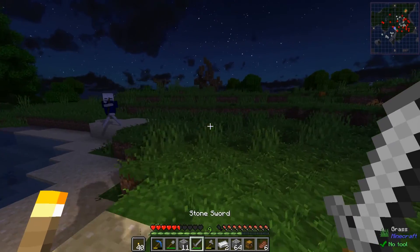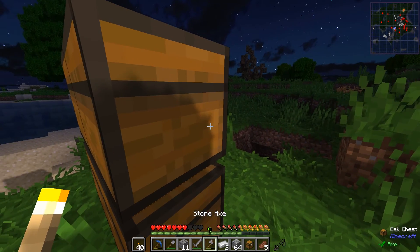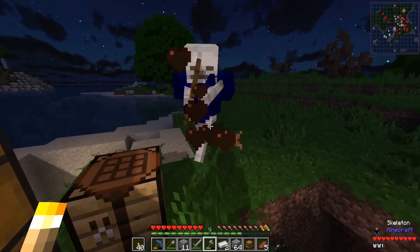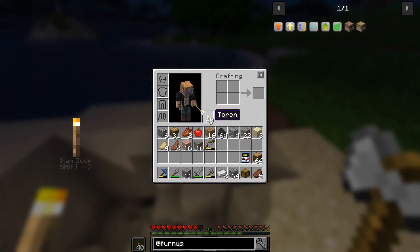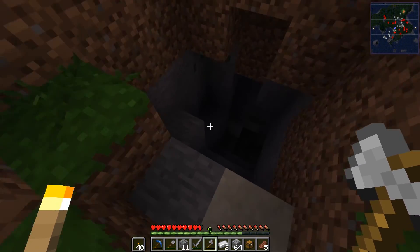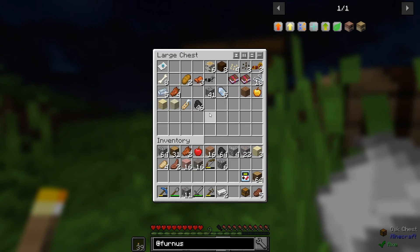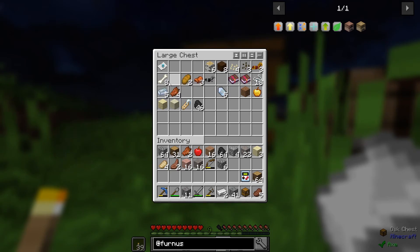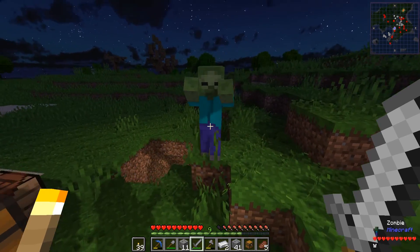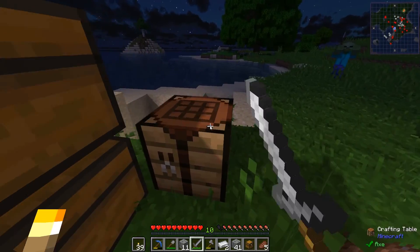I was staring at that skeleton - he might kill me! Okay, got him. I got a bow but no arrows. There's another skeleton, so we're gonna chill out down here a little bit. Wait - we have string! How did we get string? Was that in the starter chest? It's like 18 string - oh, it was in a dungeon chest we found.